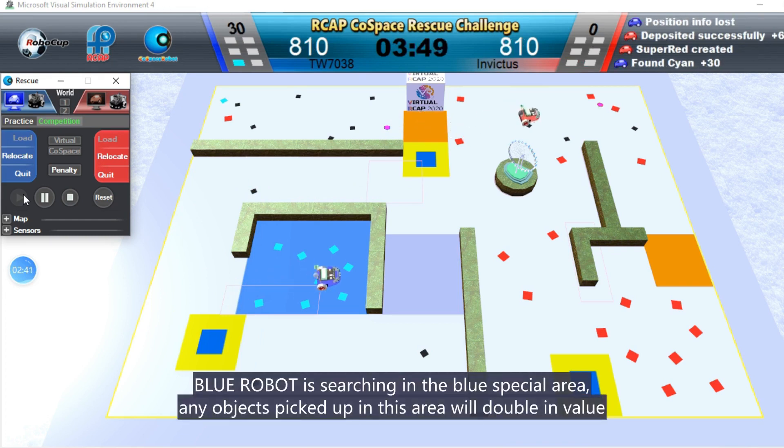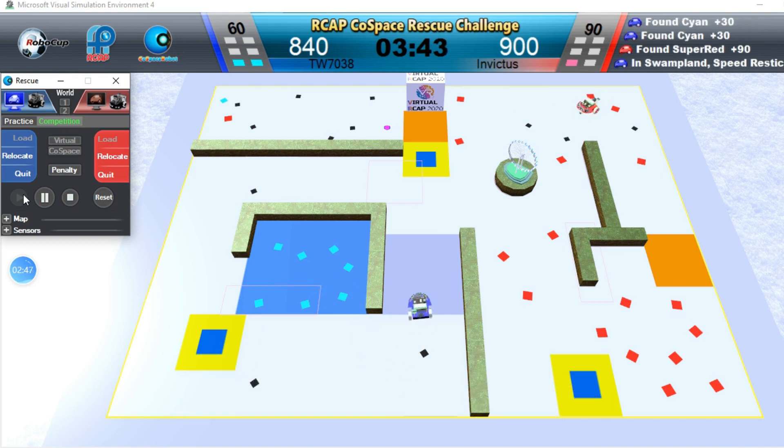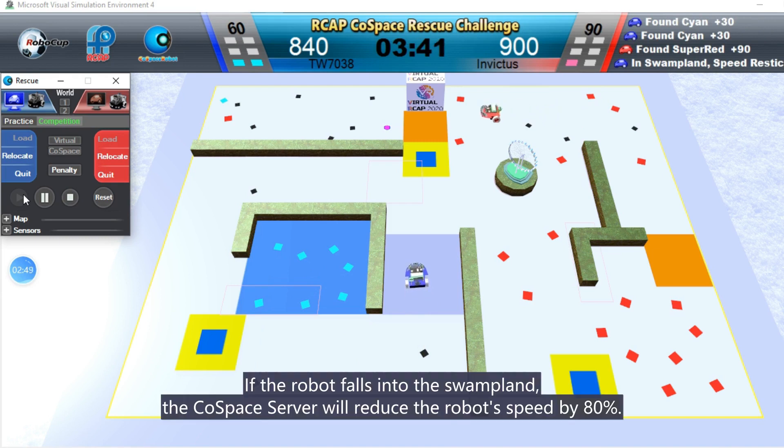Blue Robot is searching in the blue special area. Any objects picked up in this area will double in value. If the robot falls into the swampland, the cold space server will reduce the robot's speed by 80 percent.